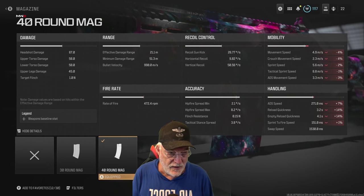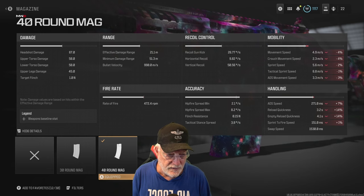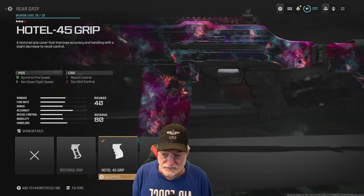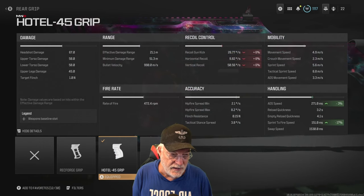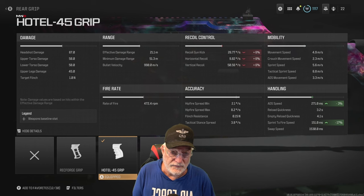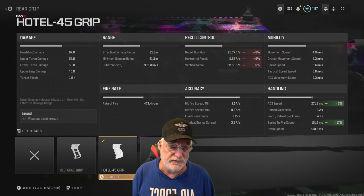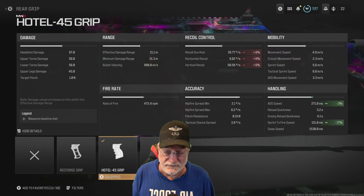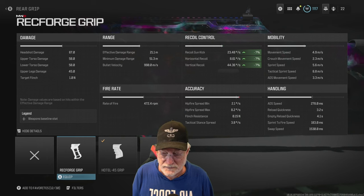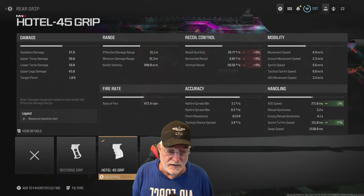ADS speed is a little bit slow at 271 milliseconds, but the sprint to fire is 151 milliseconds, which is a really good sprint-to-fire speed. The Hotel 45 grip helps with that sprint-to-fire speed — it does hurt recoil at 26.77 degrees per second kick, but horizontal recoil is almost non-existent at less than 10 degrees per second, and vertical recoil is easily controllable. You could shop around to improve recoil, but I advise against it — the Hotel 45 grip is the one you need.